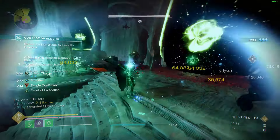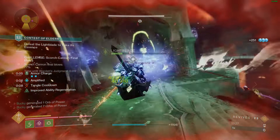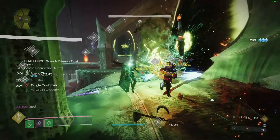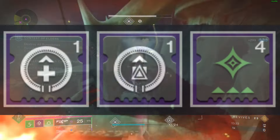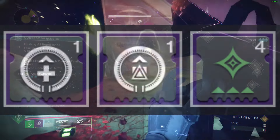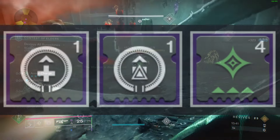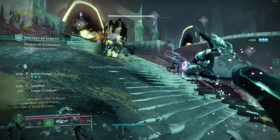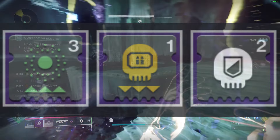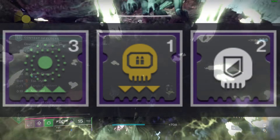Moving on to the chest — for general play you will use Melee Damage Resistance and Concussive Dampener, swapping out resistances to match the type of enemies you are fighting. Your legs will be Recuperation — picking up an orb of power replenishes health — Insulation which reduces class ability cooldown when you pick up an orb of power, and Stacks on Stacks — picking up an orb of power grants you one additional armor charge. Lastly, the cloak will be Time Dilation to extend the duration of your armor charge, and Special Finisher to generate more Choir of One ammo.